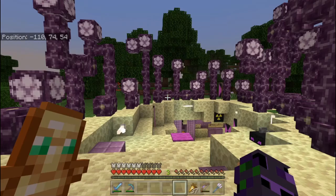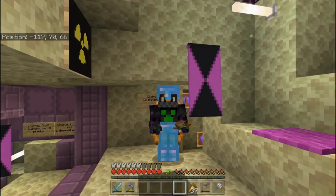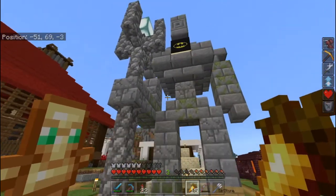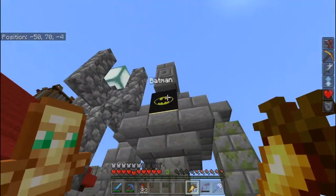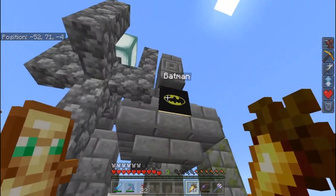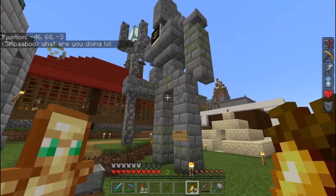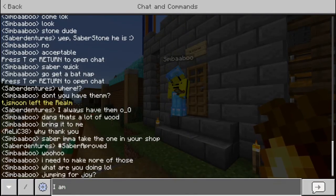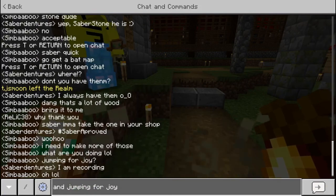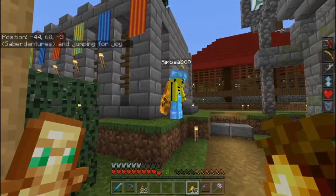Simba is trying to get me to name one elytra Wings of a Fairy, and I might do a special order name just for her. So anyways, Simba just made this stone guardian out here and she told me to come over here and name it. So I put down Batstone, and apparently I gave her the idea to put up the Batman logo on him, which looks awesome. It is Saber approved. I think she's going to make some more of these around the shopping district. I'll catch you in the next clip.